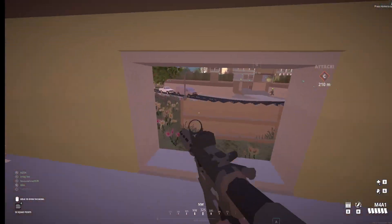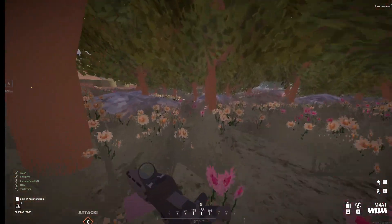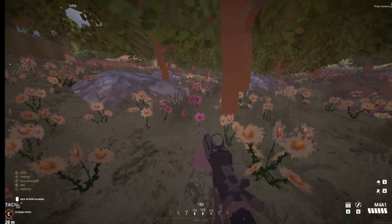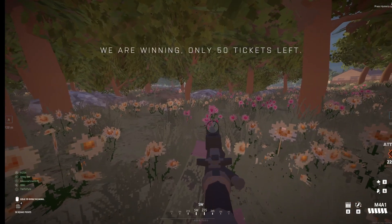All you need to do now is look for a helicopter. The controls of the helicopter are pretty easy to control. I'll show you the controls of the helicopter.